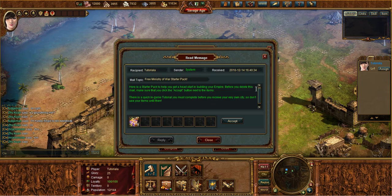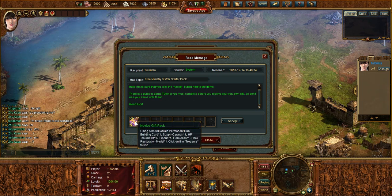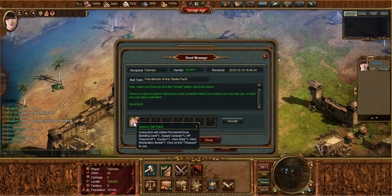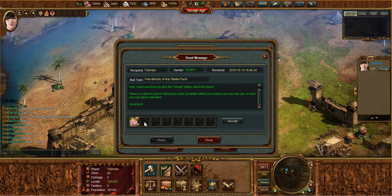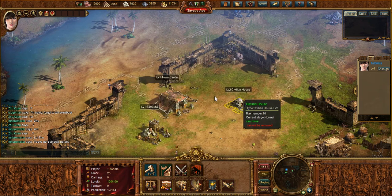When you see a topic that says 'Free Ministry of War Starter Pack,' that means inside it is a free Ministry of War Starter Pack. You click info just to see what it's about — you'll get a little message welcoming you to the game and most importantly you'll have the novice gift pack attached to it. Before you delete the email, you have to accept the attachment, just like real life email where you have to download the attachment or else you're never going to get it. Click accept and it'll tell you that you succeeded, and the novice pack will go directly to your treasure or your inventory.